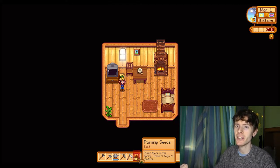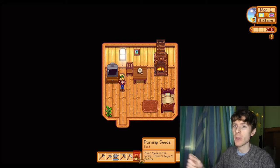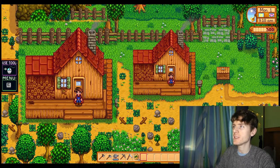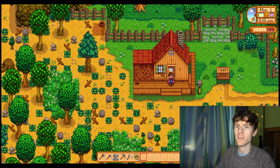So now we have parsnip seeds. Let's go outside and see if we can plant the seeds. Here is our house from the outside. We have the smoke coming out of the chimney because the fire is on. I forgot — let's turn it off. And we will turn it off. Now that's better.